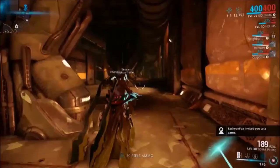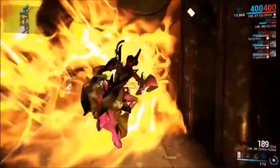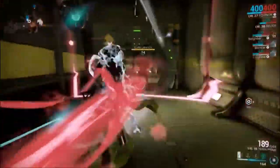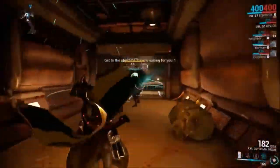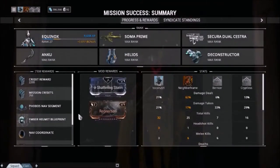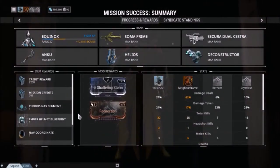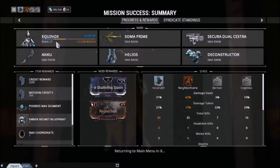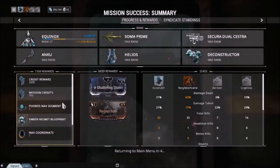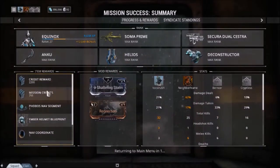We've completed our task and are going to run through the level, escaping all of the enemies to get to the exit. At the end of every mission, we'll see this page showing us the experience gained for our warframes and weapons, what mods we received, and what item rewards or resources we've received — credits, armor, blueprints, or resources.